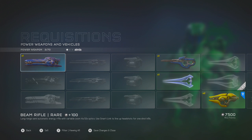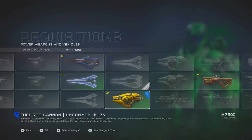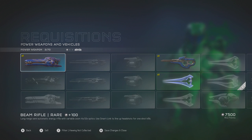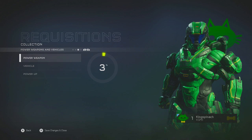You can get certifications for weapons. When you get a certification, that means you'll find more and more of that type of weapon. I think this blue thing means I'm certified. Since I have those certifications, I'm gonna find more needlers and more fuel rod guns.